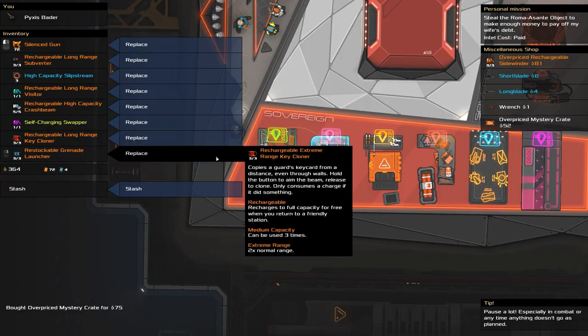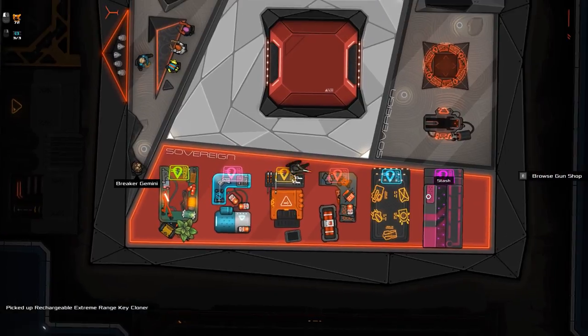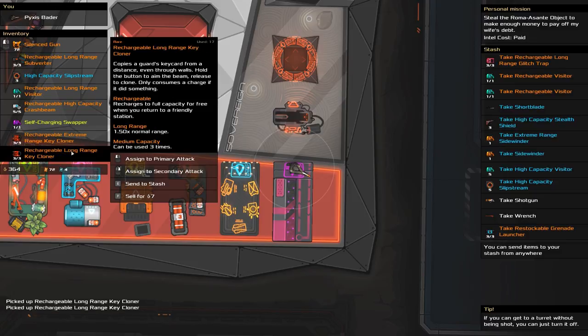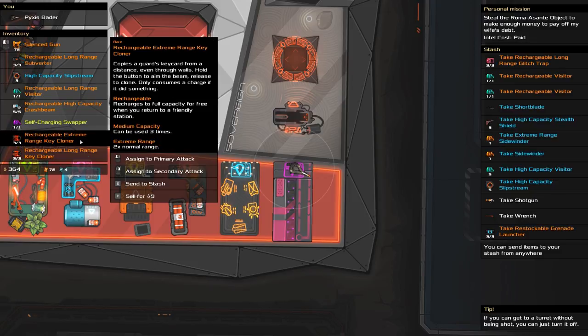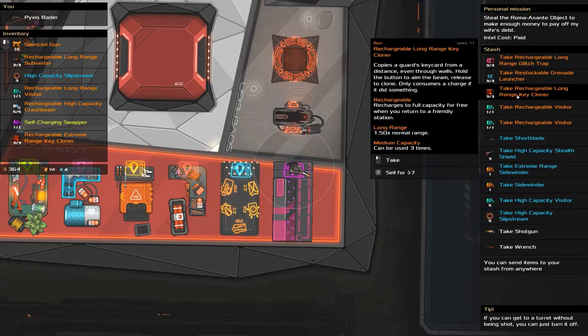We're going to buy a mystery crate — why not — and we got a rechargeable extreme range key cloner. I might as well replace it with the one I've currently got. There's not much difference: they can both be used three times, however the extreme range is two times normal range and the other one is one and a half times. So we might as well just keep hold of it.